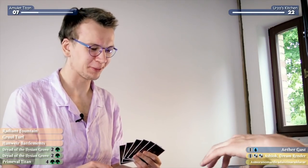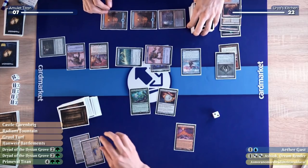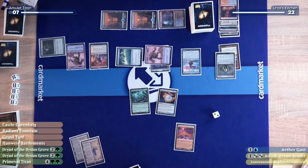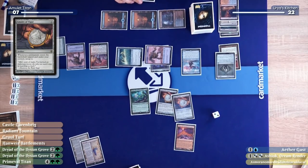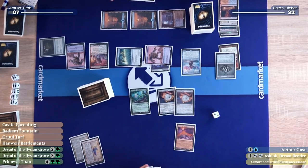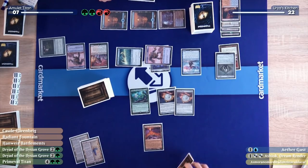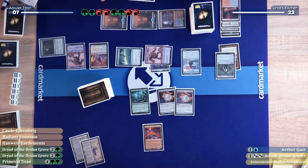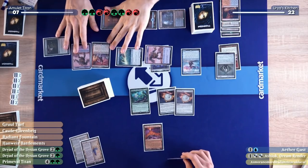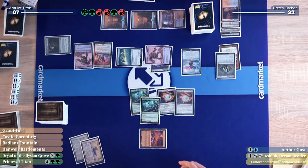Maybe we can make something happen if that Titan resolves. Pass the turn. You're leaving up three mana — I hate that. I'll draw my card and the Urza's Saga gets sacrificed. I'll get myself another Amulet of Vigor — it's a lot of mana, but I don't feel like it's enough to fight through counterspells. I'll move into my main phase. I'll play my first land — it untaps twice so I have four mana floating. I'll return it to my hand, then play my second land for the turn. I repeat and have eight mana floating.